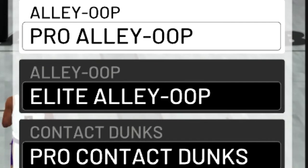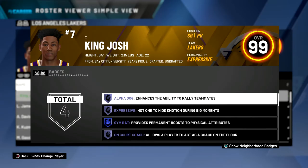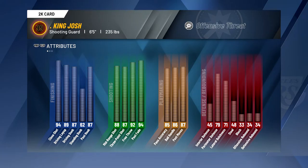Down at the bottom I have pro alley-oop, elite alley-oop, pro contact dunks, elite contact dunks, and the small contact dunks. I also have the alpha dog badge and the gym rat badge — you just get gym rat by winning a championship, it gives you plus four to all your physical attributes like speed, acceleration, and stamina. The two park badges I have are iron wall and screen crusher. Also, this build is a shooting guard, it is six foot five, and it is max weight, just so I can get a ton of strength for contact dunks. I still have 93 speed, so with any build that can get contact dunks, max weight is definitely the move. And I do have shot creator takeover.